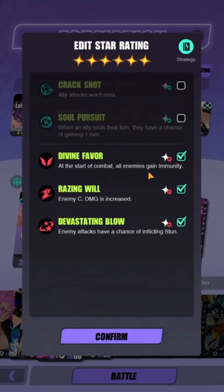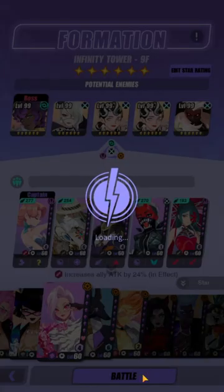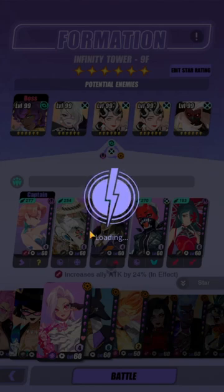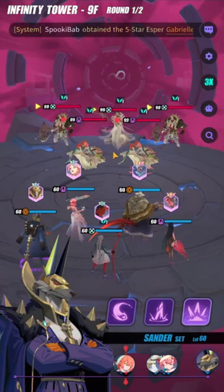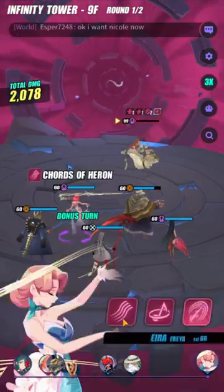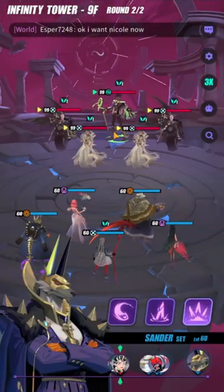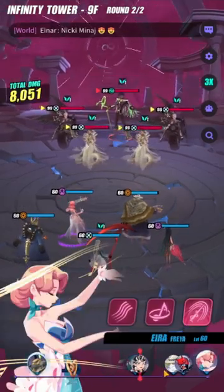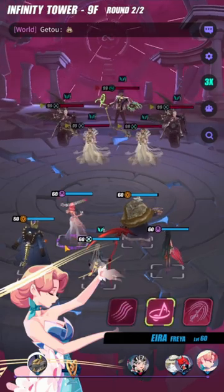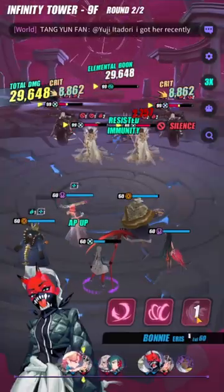Floor 9 is the easiest of the bunch. Enemies only start with immunity and increased crit damage, and their attacks have a chance of inflicting stun - so it's super easy. You can just AP control them, so ERA is going to be very good. Lucas works here too, but I'm using Sander to make it faster. Floor 9 is the easiest of the JJ floors because you can just AP control them. This one is a bit tricky because you cannot stun Ahmed, but if you can just AP control him with your Sander you should be done.